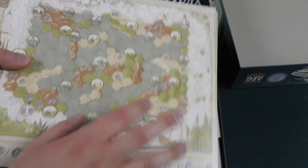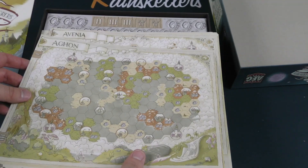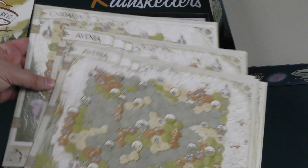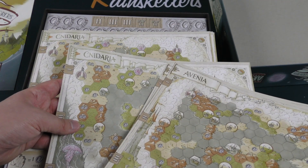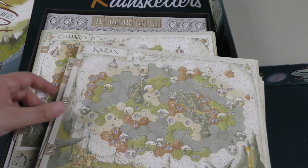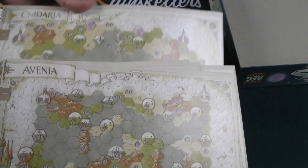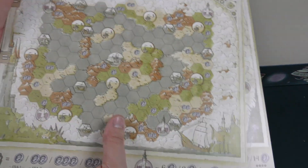You got multiple maps here. These are linen finish, so they feel pretty cool. You got Avania, you got Agon, Nidaria, Kazan. So you got four maps out the gate and they're all of different arrangements and such.